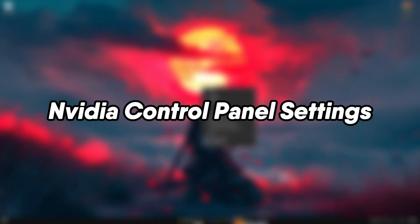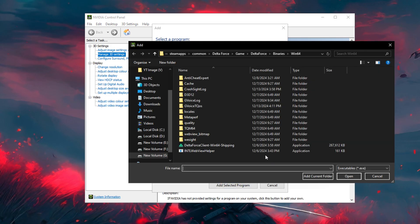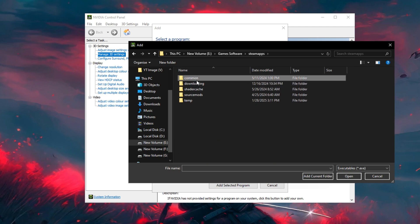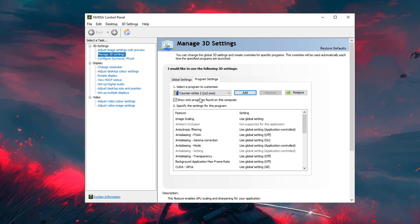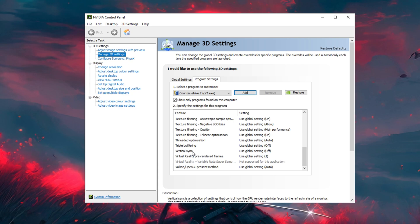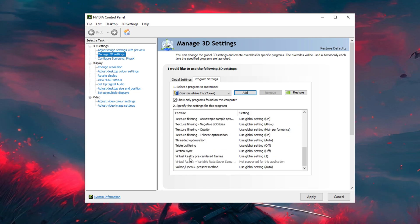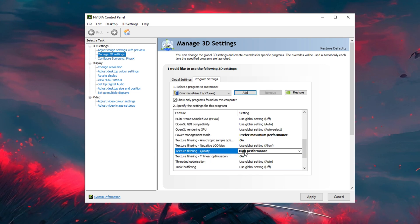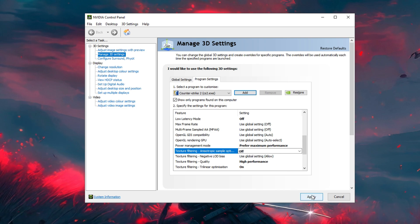Step 4: NVIDIA Control Panel Settings. Open NVIDIA Control Panel and go to Manage 3D Settings. Under Program Settings, add CS2.exe. Set Low Latency Mode to On, Power Management Mode to Prefer Maximum Performance, and Texture Filtering Quality to High Performance. Apply these settings.